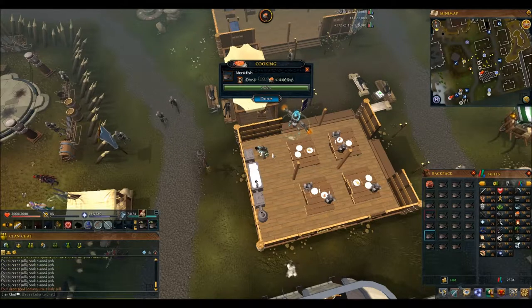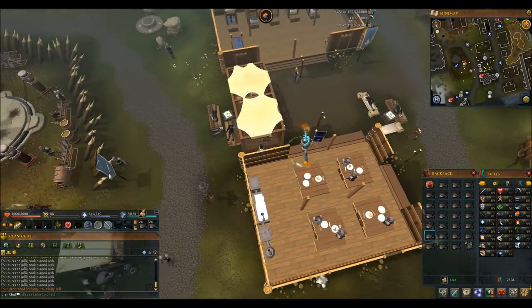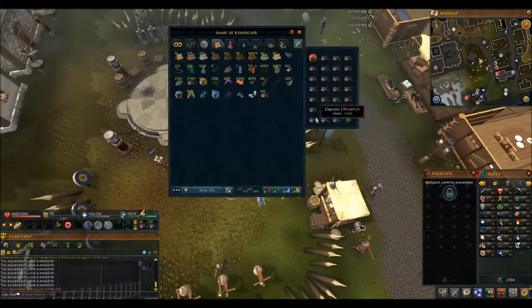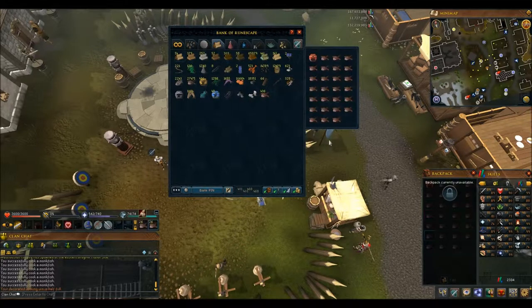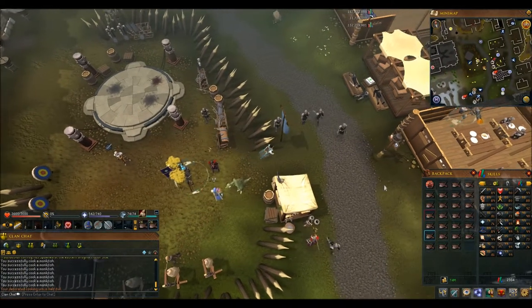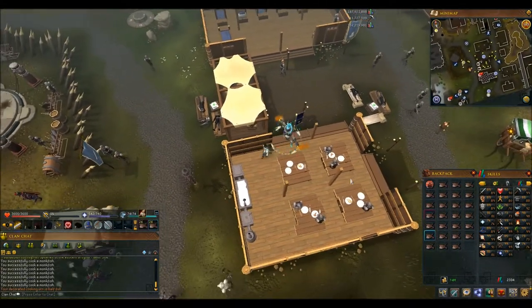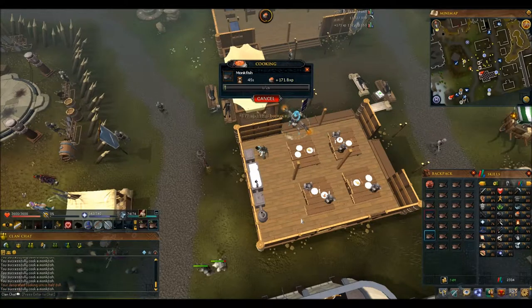This is going to be my last load for cooking and then I'll be 99. I'll run over here, drop off the cooked fish, and pick up the last batch of raw monkfish for a while. A lot of people get this cape earlier just because it's pretty simple to do - you just basically cook stuff. A lot of people can just buy it. There are higher fish than monkfish, but it's a fast one for me to fish so I just do that.